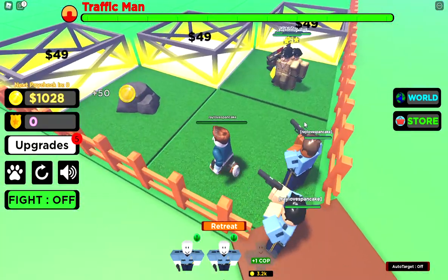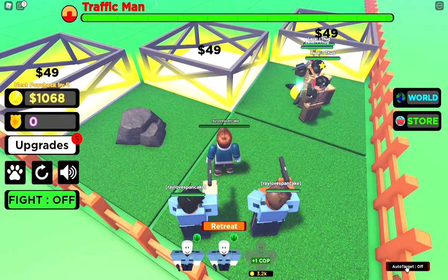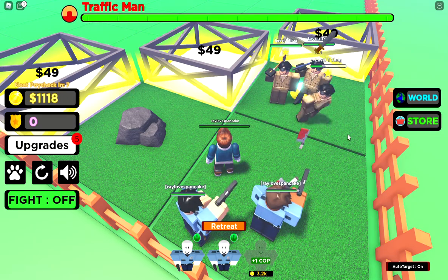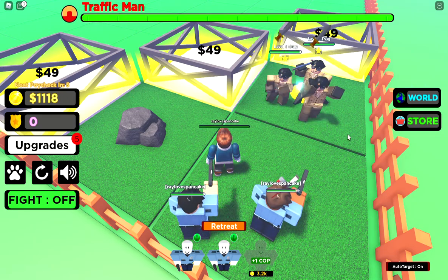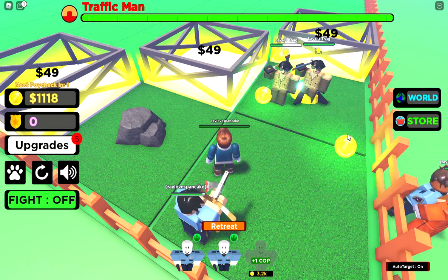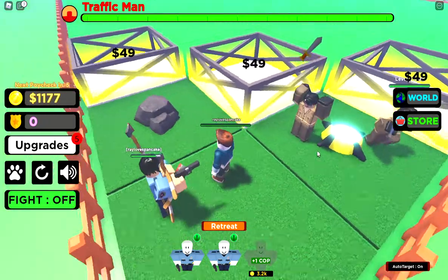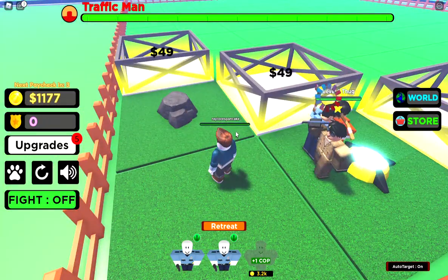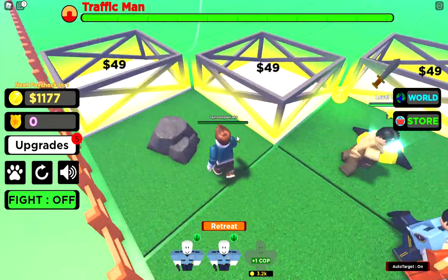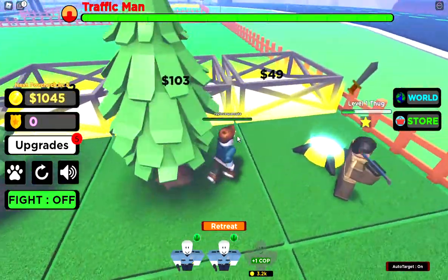The next button — and the best one — is auto target. This means your minions are gonna go fight by themselves and do everything on their own. They're gonna shoot, arrest the criminal, and bring them to jail, and you get money. You don't have to click on the criminals yourself.